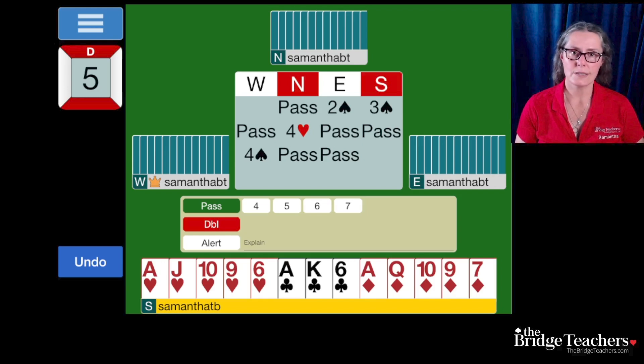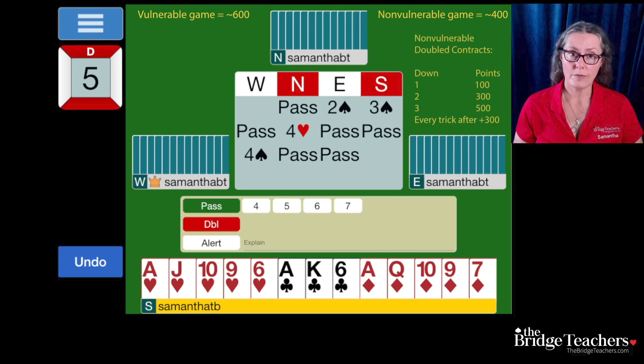What I don't like here is double, and I'm going to walk you through the math of why. When we talk about sacrifices, we look at vulnerability. You don't have to know the exact points, but you do have to have the foundation. Non-vulnerable games are worth around 400 points. When we are doubled and go down non-vulnerable, it is 100 for the first trick, 300 for the second trick, 500 for the third trick, and 300 for every trick after that.